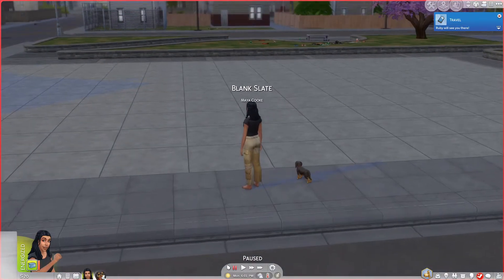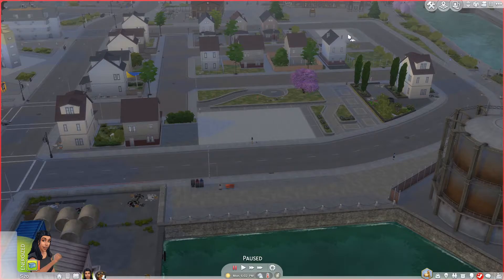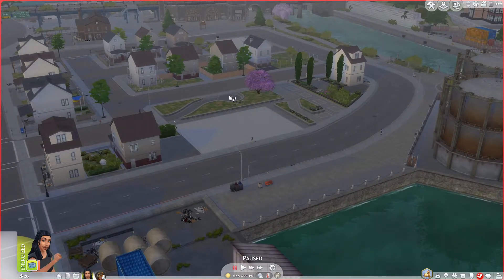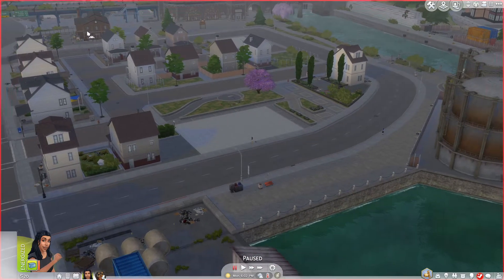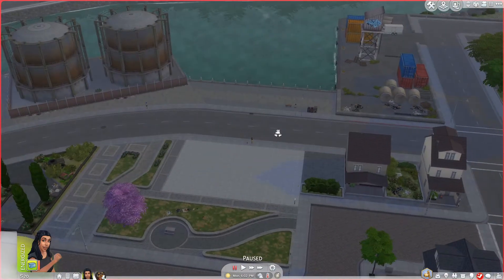We're starting on Conifestation — that's the lot. We're in Tina Tinker's old house which I've bulldozed and called Blank Slate. Eventually I reckon we'll buy that small lot over here and turn it into a shop, but I chose the big lot so we can eventually expand and renovate into a really pretty house. I chose Conifestation because the modern development scheme has really pretty sunflowers and I thought that'd be so cute.